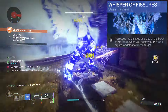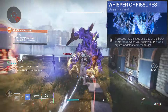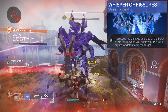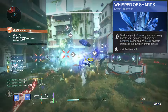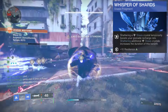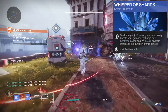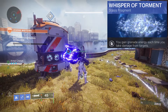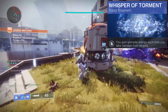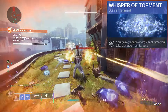Whisper Fishes is going to increase the damage and size of the burst of our shatters — an absolute must-have for any Behemoth. Whisper Shards boost our grenade recharge rate whenever we shatter a crystal. At base our grenades have a 2.5-minute cooldown; 100 Discipline brings that to 116 seconds. Whisper Torment gives us grenade energy whenever we take damage, so now we can get grenades in as little as 12 seconds.